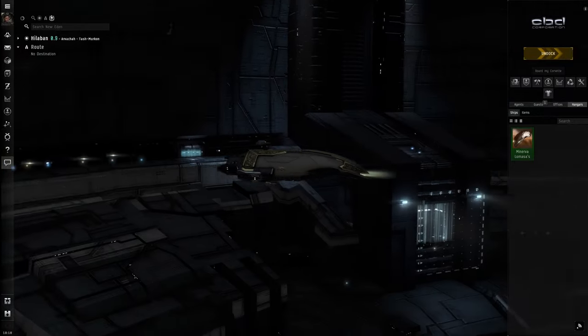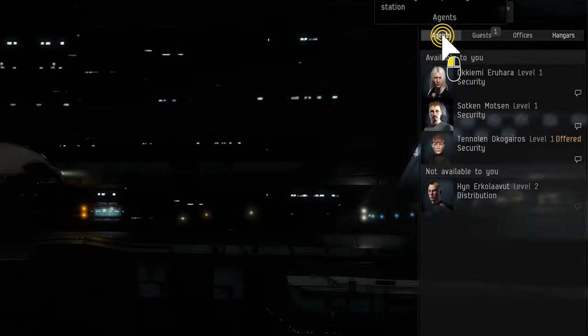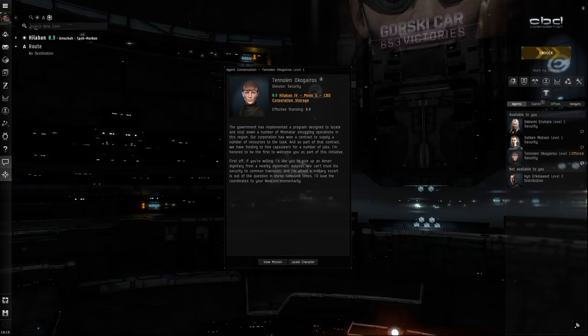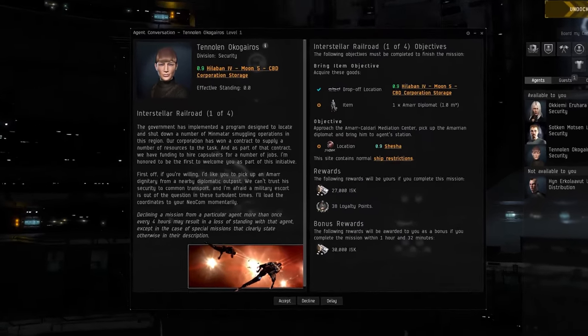When you arrive at the agent's station, locate them in the Agent panel from that station menu and click the Speech Bubble to start a conversation. This will open the Agent conversation window, where the agent will give you details about the mission you are being offered.